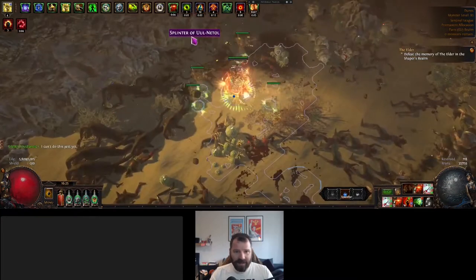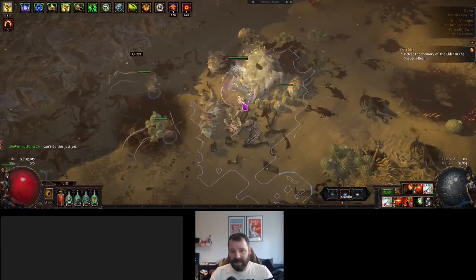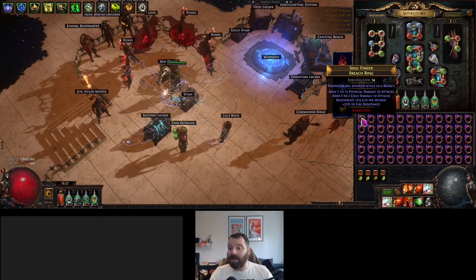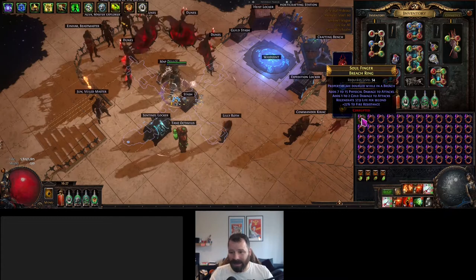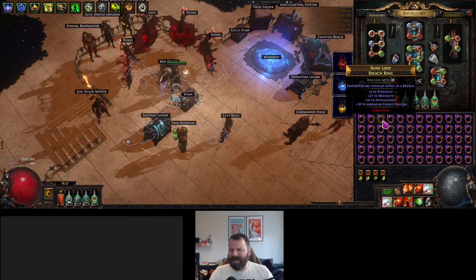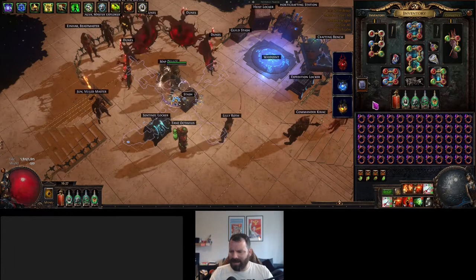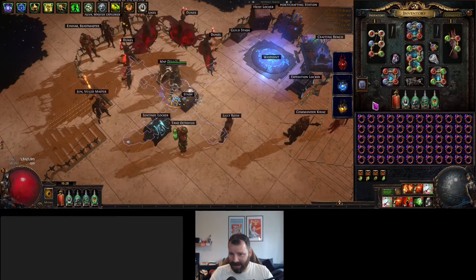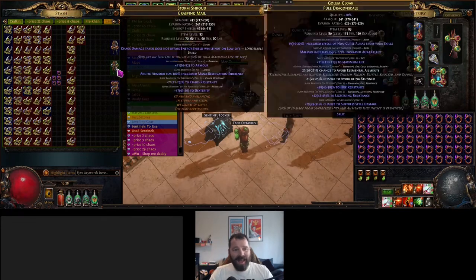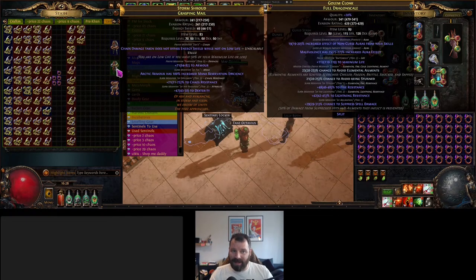We've got the Breach rings and all the splinters, let's pick those up and talk about the rewards. One of the rewards from Breach is these Breach rings — they come corrupted and their properties double whilst you're in a Breach. So if you've got a lot of stats on there and you're using an Omni build it's pretty good, but we're not really in Breaches that much — just a small fraction of our mapping time. There is a vendor recipe you can do with these Breach rings for something called a Grasping Mail.